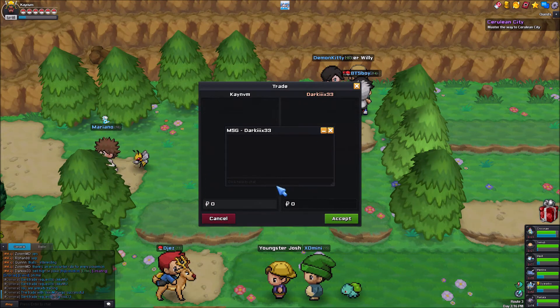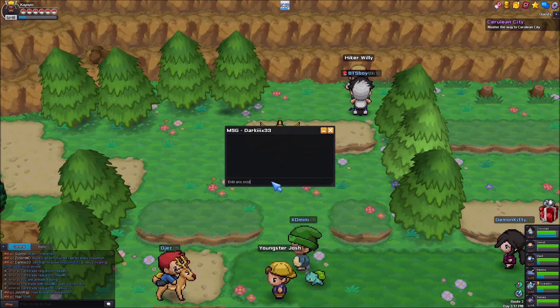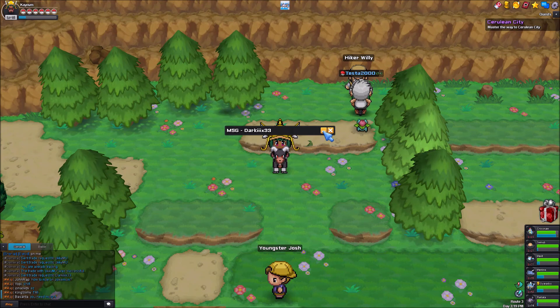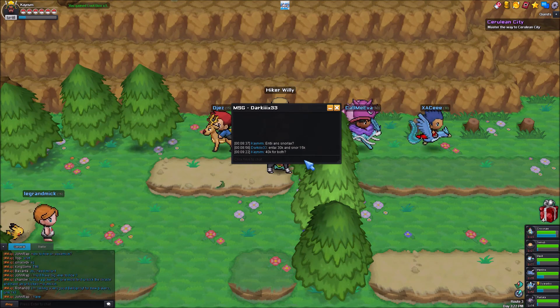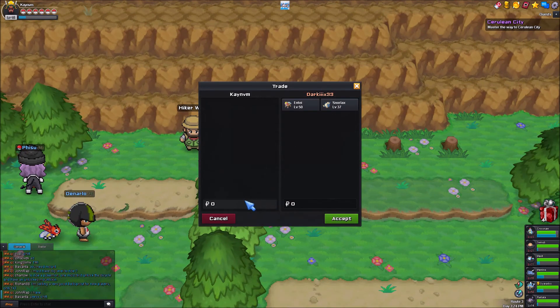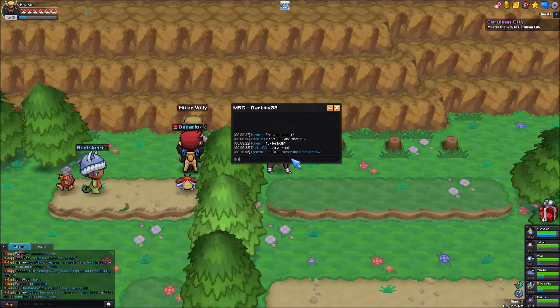And if you want, for good reasons, you can even say thank you and stuff like that. So here is quickly me buying — not trading — an Entei and a Snorlax. Enteis are pretty expensive. I did overpay for the Snorlax a lot, but I guess it's a high level. So yeah.